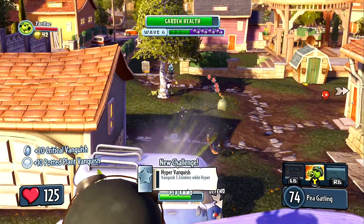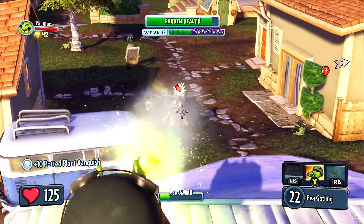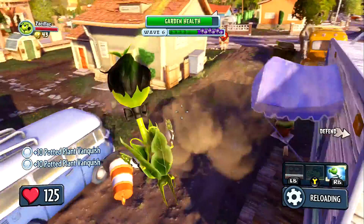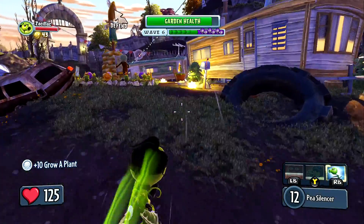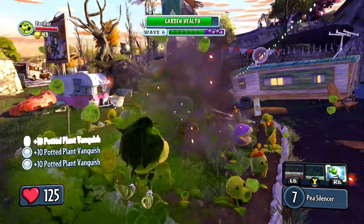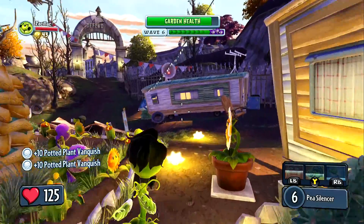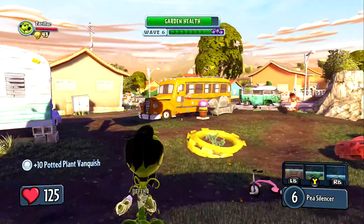Those can be used in multiplayer, and there's also zombie unlocks and plant unlocks. I know the plants are used in the tower defense, and I don't know what the zombies are used for unless there's an alternate side to that tower defense, which I don't know yet because the servers are kind of overloaded, probably just because the game's cheap and fun.